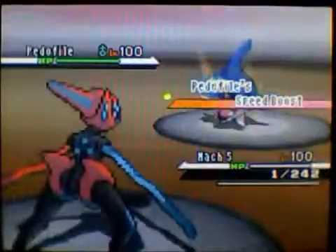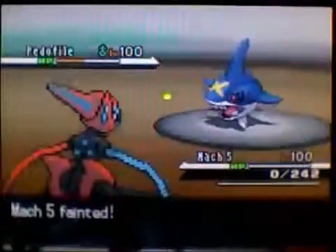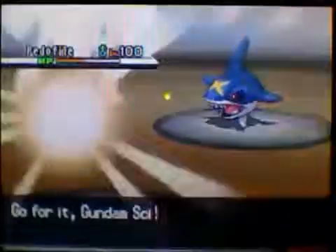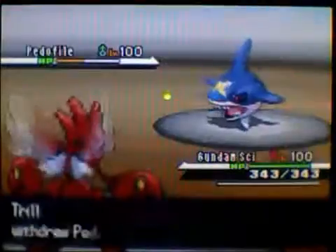So I got Stealth Rocks up and a layer of Spikes, which is going to be nice. Then I just go for Extreme Speed to get some damage in on the Sharpedo so it's not at full health in case it's running Focus Sash or something. He goes with an Ice Beam, I guess predicting me to switch. Right here I just decided to put in Scizor, and he goes for a Protect. I was just going to go for that U-Turn, knowing I could easily take whatever hit he was going to dish out anyways.